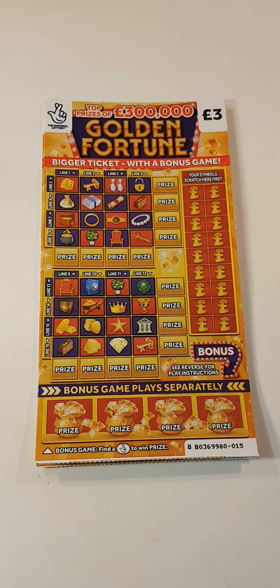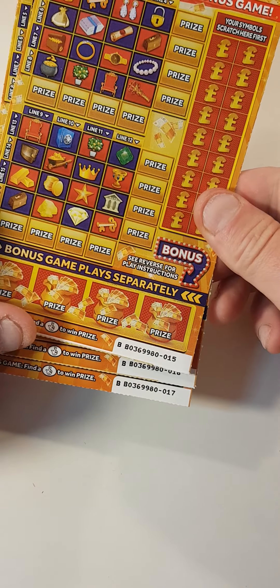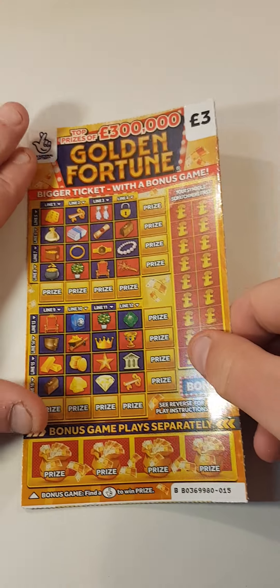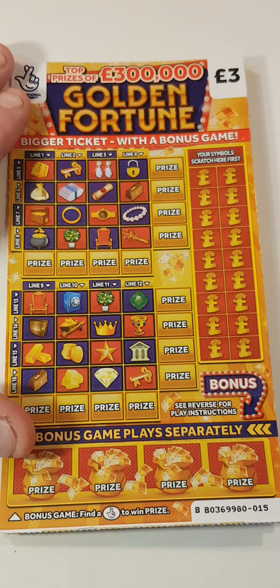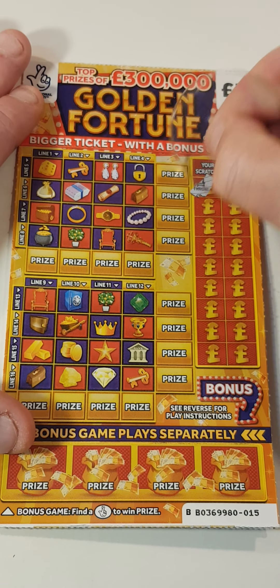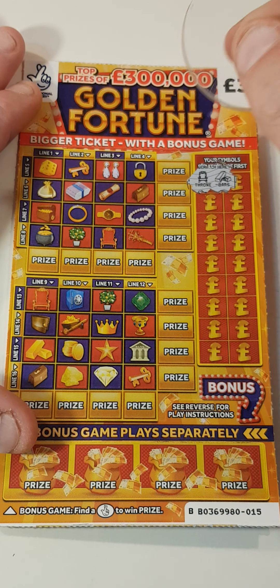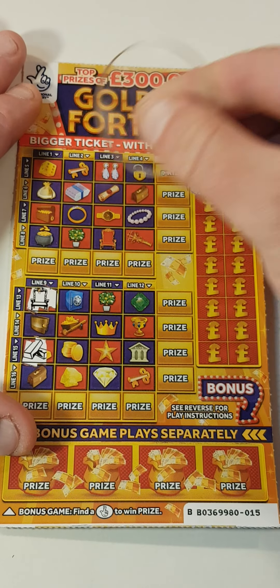Hi there guys, Mr. Scratch here. So we've got three of the Golden Fortunes — cards 15, 16, and 17. Just let me know if I miss any of these symbols; I'll try to get through it as quick as possible. The first ones we are looking for is the chair and bars.